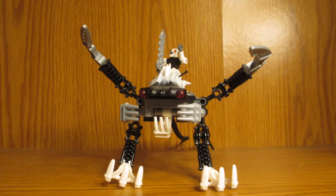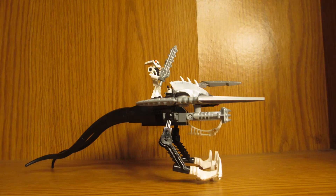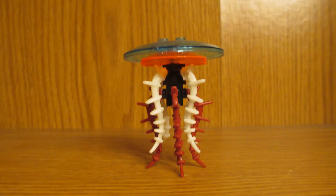Then you have this Barraki-allied beast, which is pretty neat looking. It really makes me wish the Barraki heads were in Stud.io. Maybe I should make a video on what elements should be added in Stud.io. I really do like how this calls back to old Rahi design. And the best Rahi in the set — the jellyfish.